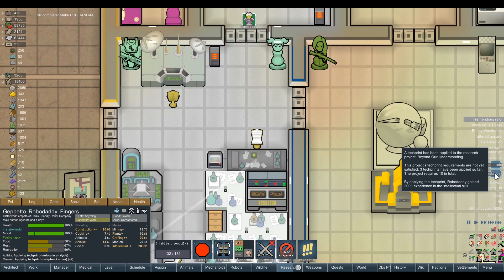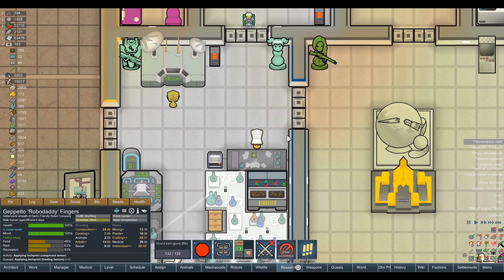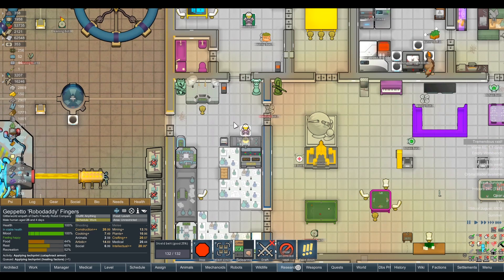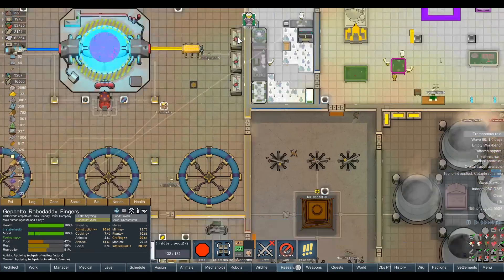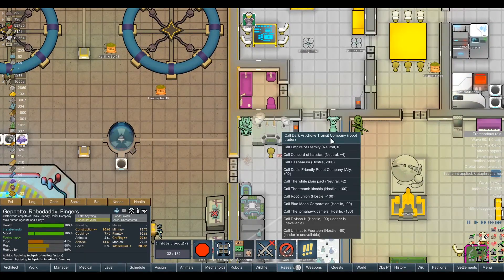Let's give that a go. We've applied three out of the ten tech prints required for Beyond Our Understanding. Before long we are going to be able to — three out of ten, my God, after this much time. We're going to make this series try to last effectively twice as long as it has already, minimum. I could make a conscious effort every episode to call in exotic goods traders to try and buy those wherever available — that's the only way to get that research. Maybe I should call in our ally settlements to bring in exotic goods traders.